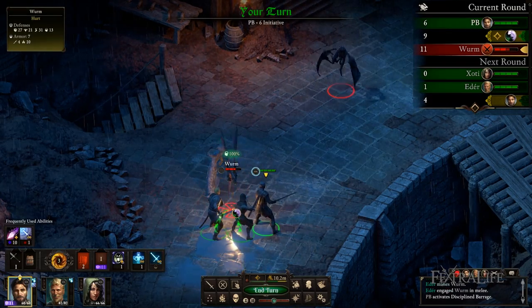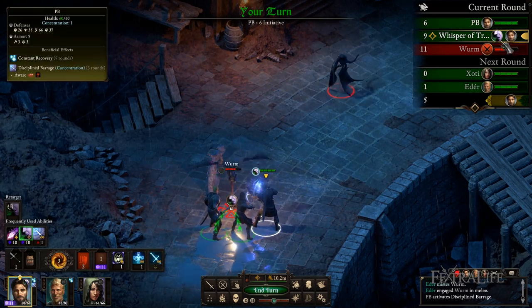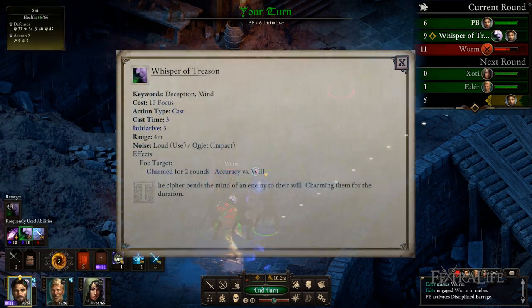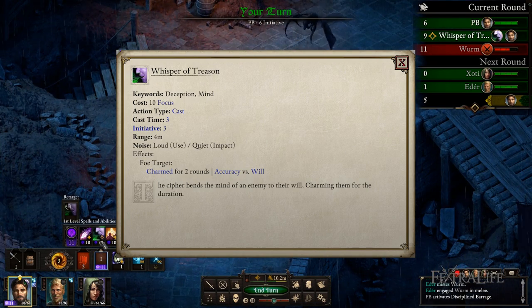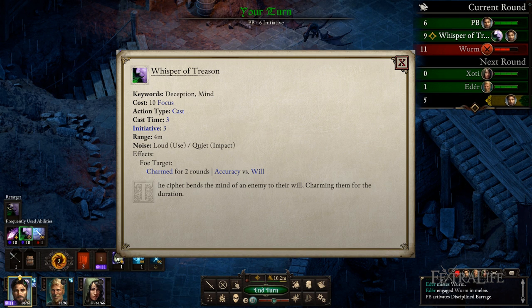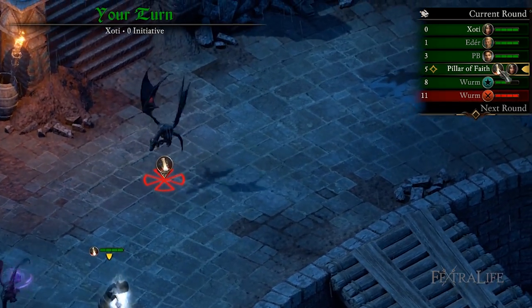Casting spells that have a cast time adds the number listed next to the cast time to initiative, but only for that cast and only for that round. The spell may be cast immediately upon turn's end, or it may come after a few other characters depending upon their initiative. For example, if a spell has 3 cast time, anyone who has less than 3 more initiative will get to go first before the spell actually triggers. This means they can interrupt you if they're enemies, or they can move out of the way if they are friendlies. If no one has less than this, then the spell will trigger immediately after you end the turn. You can see if anyone will get a turn before your spell triggers in the top right-hand corner of the screen, and this may help you decide whether or not you wish to cast said spell.